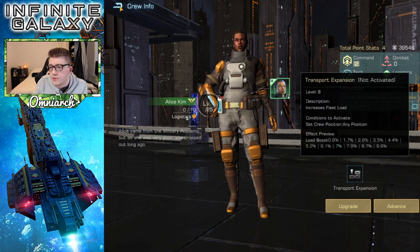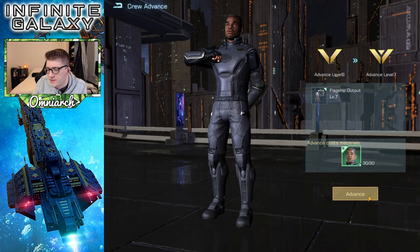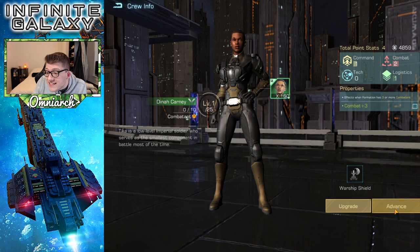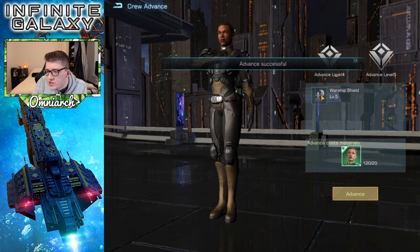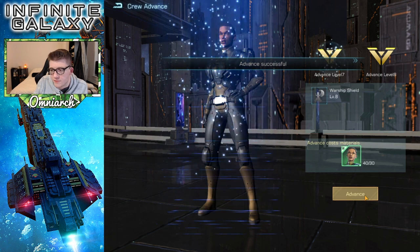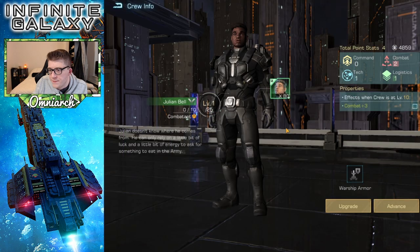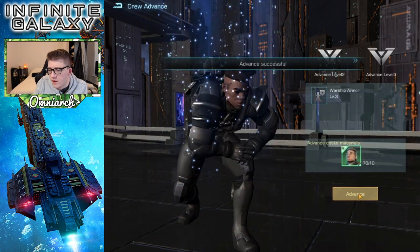Bring her right to level seven - 7 percent load boost, that's crazy. Here is our boy Steve Harley - we've already advanced him a bunch but we can do it again. Level seven - flagship attack 10.2 percent, ladies and gentlemen. Absolutely wild. We got Dina - a hundred and sixty of her, which means I've never advanced her at all before this video. She gives worship shields. We're gonna bring her gold right there - boom bada bing. She's level eight, I got more of her than anybody. 6.9 percent worship shield, dude, that's nuts.